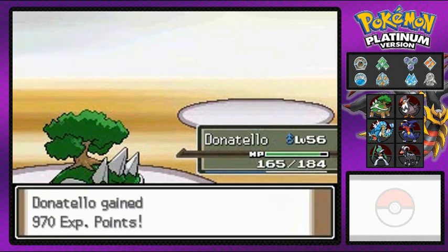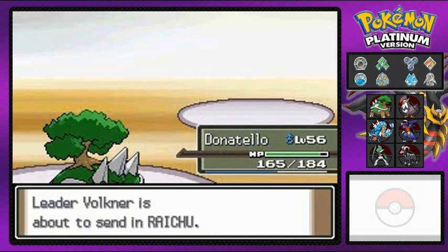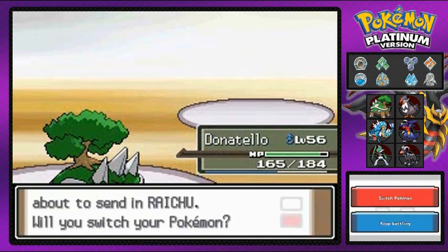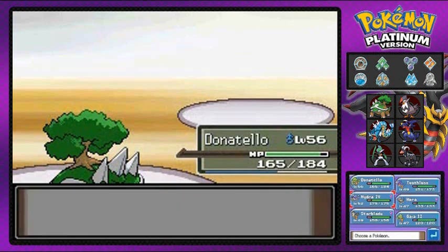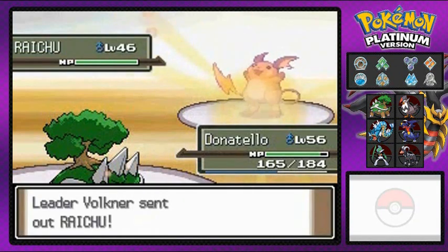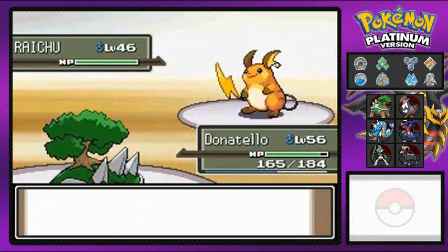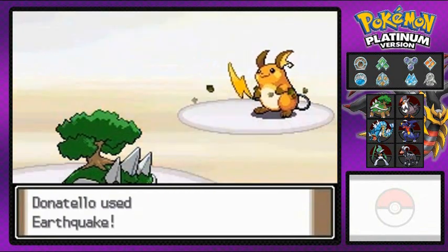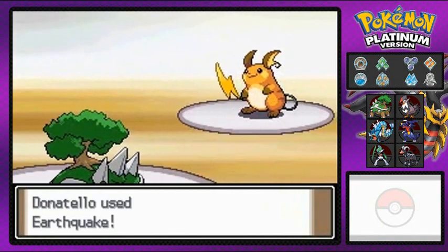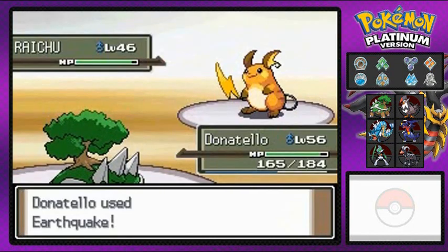We are one step closer to our final badge, and Toothless is getting experience. He's coming out with another thick Pokemon — I'm gonna stick with Donatello because I've got a bone to pick. Earthquake to finish him off! This is very satisfying — finish him!